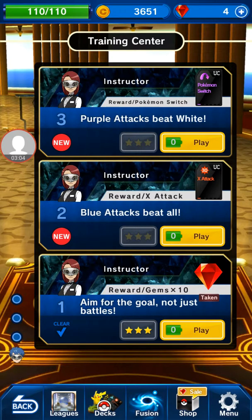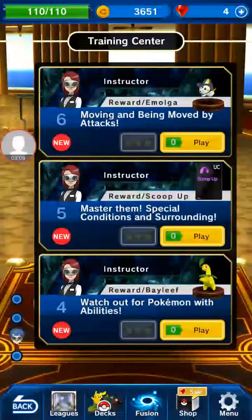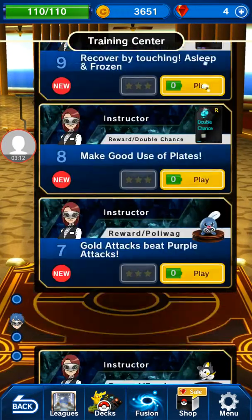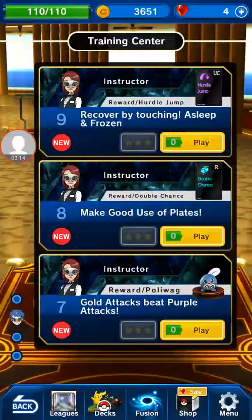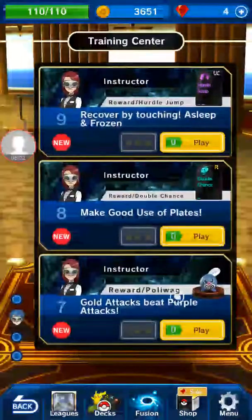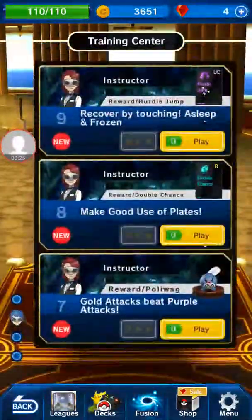Then there's this section where you set tasks to do, like rewards and stuff. There's tons of them and you can get Pokemon for doing them. I've only done one for gems — there's one that says 'lose the battle, win the jewel.'